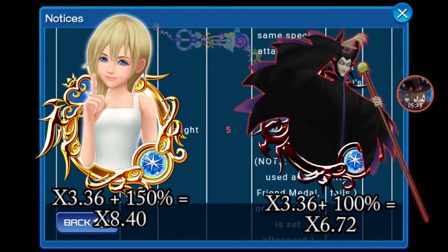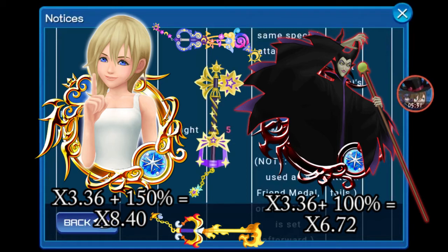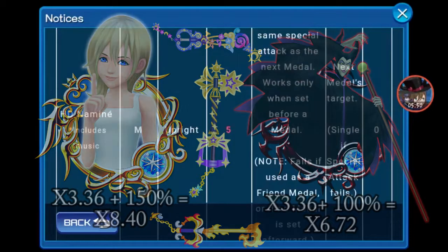She is amazing for that matter alone. She's really great on Counterpoint, Three Wishes, and mainly on Starlight on the last slot, so that you can copy your friend's medal abilities and have much more diversity. HD Namine is a medal that would want Attack Booster Max and Luxe Plus. She can copy any medal in the game, no matter the tier, no matter the ability. She is amazing.